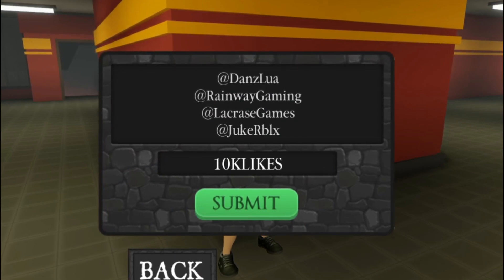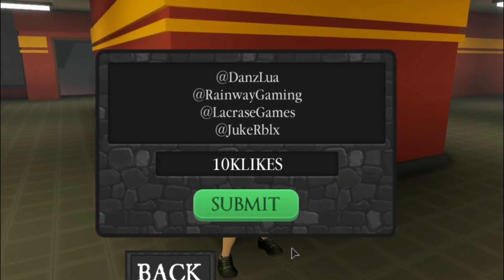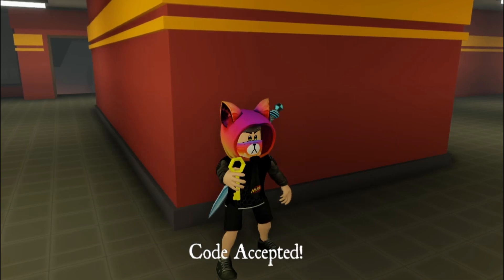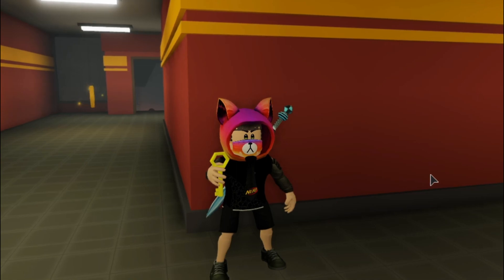Here's another code: '10k likes'. You can also find it on the game page. I guess that should give around 250 coins as well. Okay, yep, I was right. And now it's time to show you guys all the old working codes.